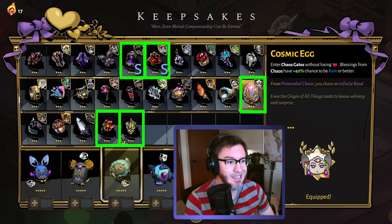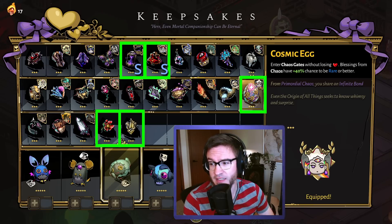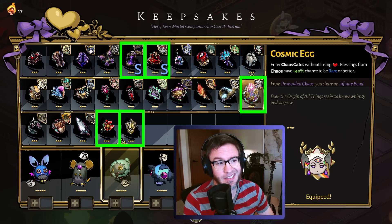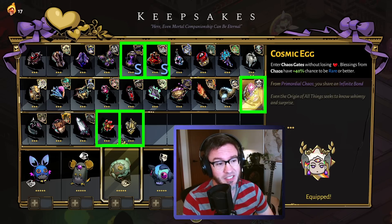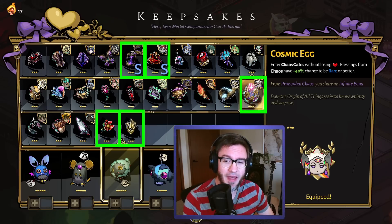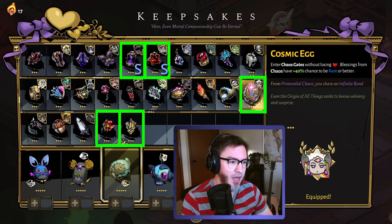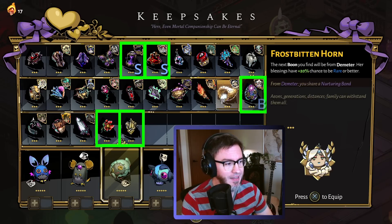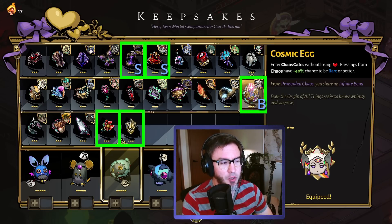However, the Cosmic Egg doesn't guarantee any chaos gates. It does take away the health penalty and has a chance to be rare or better. Whether that is worth it or not, I'm not sure. So I'm going to rate this at about B tier. I think you should be going into chaos gates, but the Cosmic Egg by itself probably isn't the best thing ever.